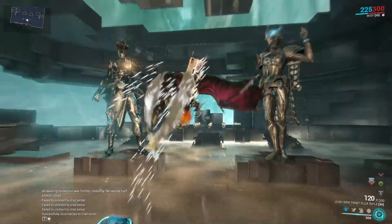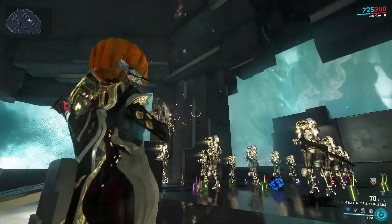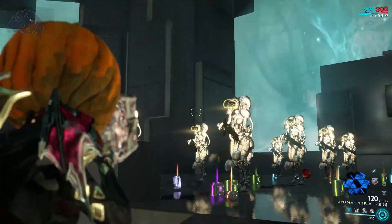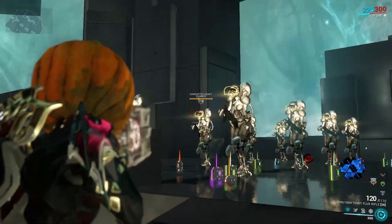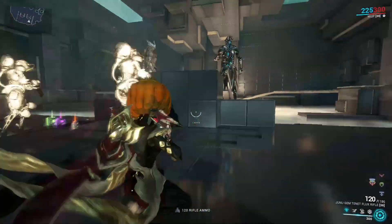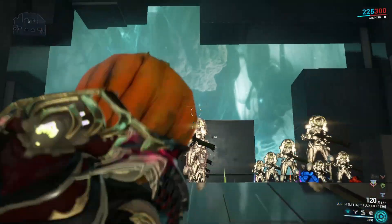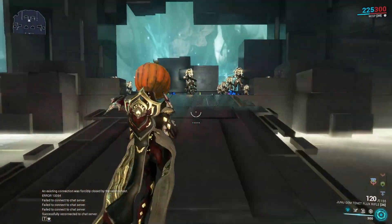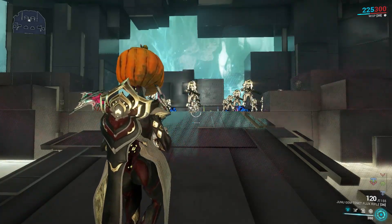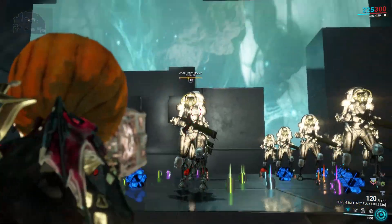The Tenet Flux Rifle is an assault rifle that shoots like a laser beam. The original version is a beam weapon, but the Tenet version they went with more of an assault rifle approach — 120 in the mag, pretty quick reload, and 1000 in the reserve, so fire away. Fast fire rate, ammo should not be a problem on this weapon. If you do have problems you could always put in an ammo mutation mod or landing supplies. I will be demonstrating on level 110 heavy gunners because I'm only MR 16.